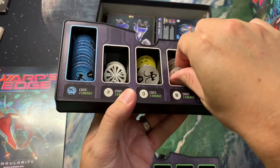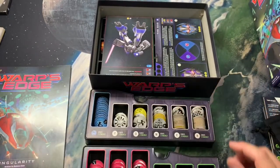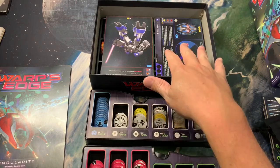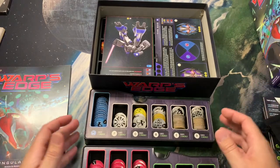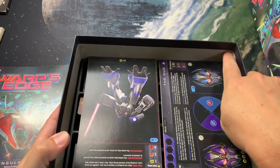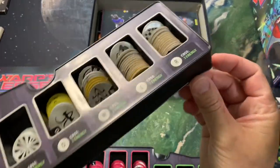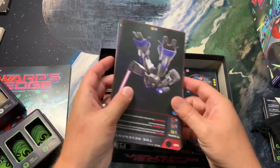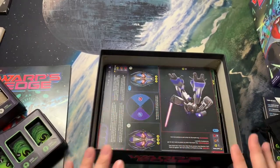Quick opinion on these trays: they're okay but pretty flimsy plastic. There's a sticker on top and on one of them it's not lined up very well — I keep pushing it back down so it doesn't peel up. You can fit all of the power tokens of each type in their own little sleeves, but I wish they had made the wells a little bigger so they weren't so tight.